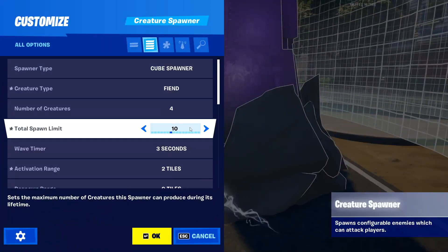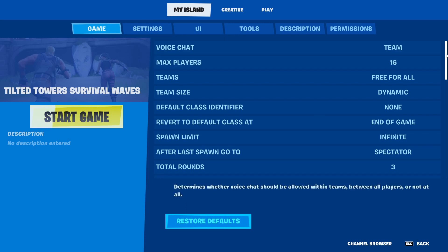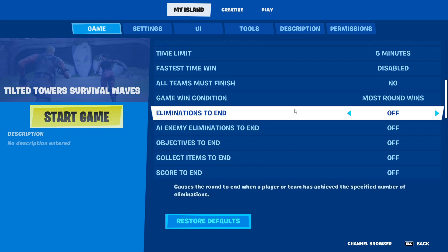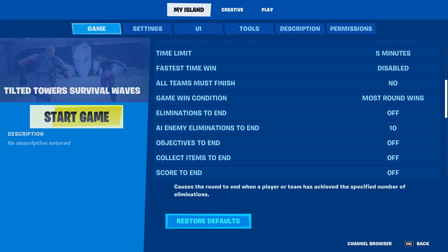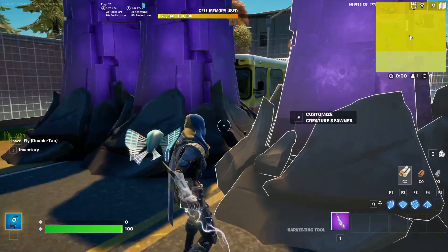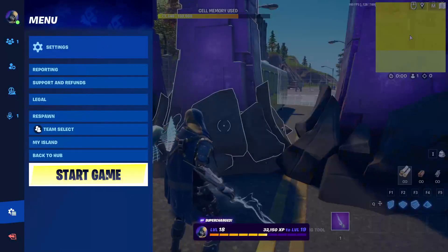This spawner is spawning 10. Let me go to my island and check game settings — AI enemy eliminations to end. I could set this to 10, so the first person to reach 10 wins. That's fine with one player, but with two players it might get tricky. Let's make sure both are set to 10.